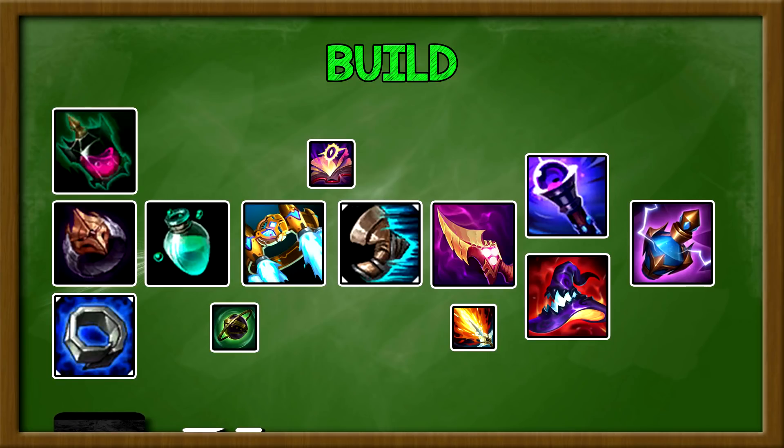For Echo's build, this is the dream build I go to every game. There's not much variety in Season 11 — you basically just do one thing and carry. For starting items you could go Corrupting Potion, Dark Seal, or Doran's Ring. Right now I start Dark Seal with Refillable, then either back for a Doran's Ring if I need extra HP and sustain, or go straight to Protobelt. Protobelt is more expensive this season but a lot stronger, so you want to get it as fast as possible.